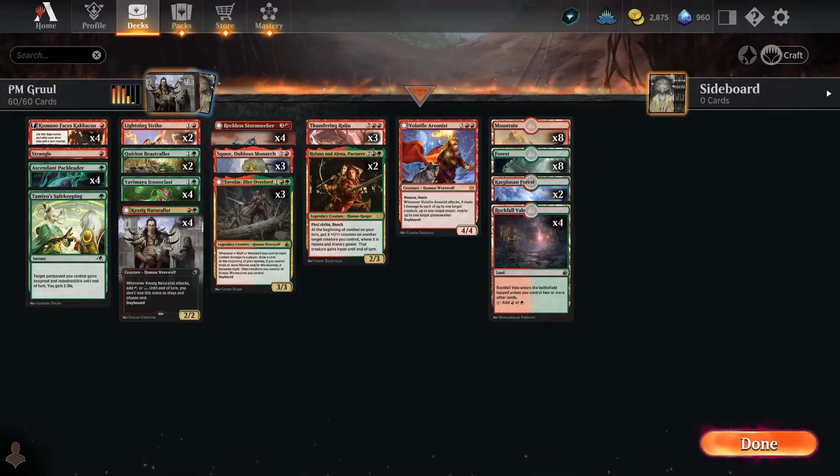I'm broadcasting to you once again from my secret underground headquarters, bringing you another deck from the Platinum Mythic ranked list over at Magic GG. This one is a Gruul deck that was just posted today, and I've been looking forward to these since Dominaria United was released. I think this is the first list. We got our Gruul list, it is Standard 2023 approved and ready to go. Let's take a look, figure out what the cards do, and then we'll take it out on the track and see how well it does.